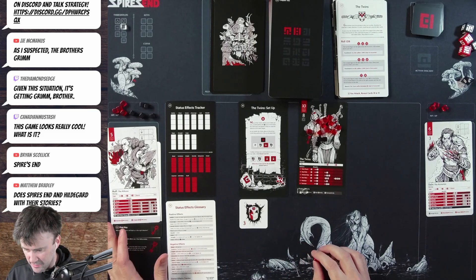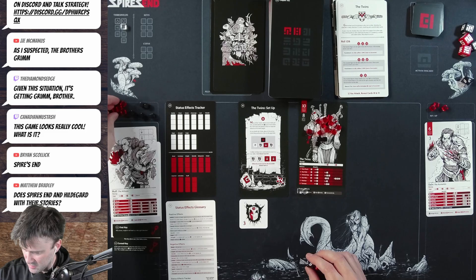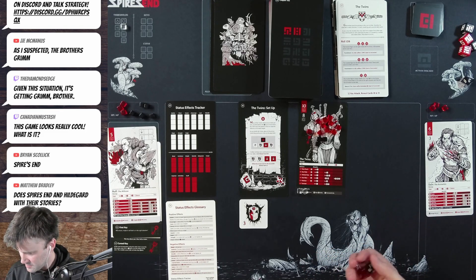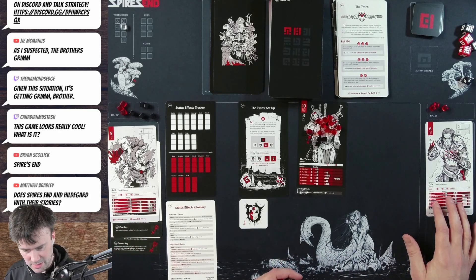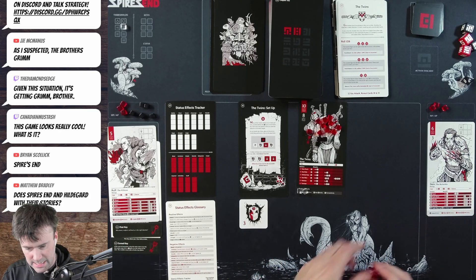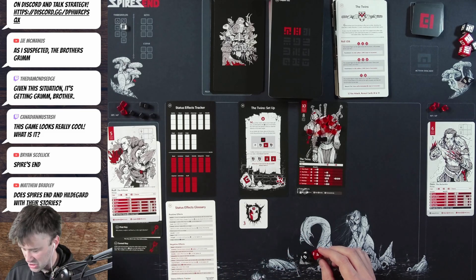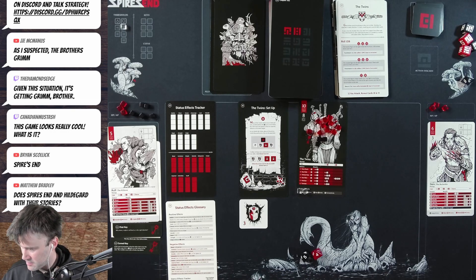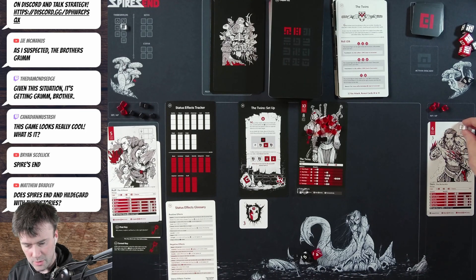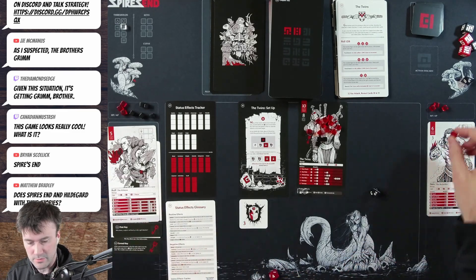Rolf's turn — we decide to spend one hit point and do the prune attack. Rolls a three — misses. Rolls a three on recoup — nothing heals. Since Rolf is in bad shape, we skip his action and rest instead, gaining plus one on the heal roll. Recoup rolls a two, but with rest bonus it becomes three — Rolf is up to four life. The twins then roll a four — targeting the left side — and roll a three for their attack.